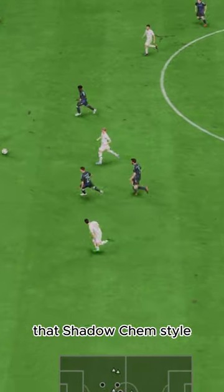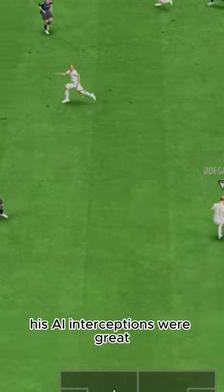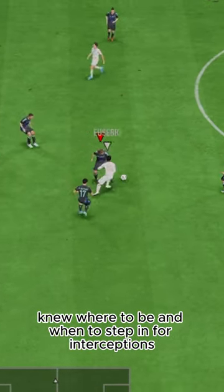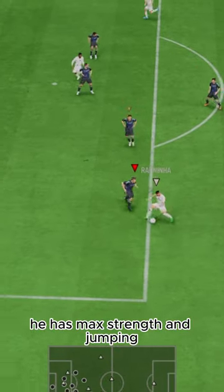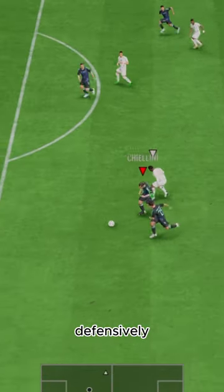Defending was awesome. That shadow chem style gives him three max stats in defending. His AI interceptions were great, as well as his AI positioning — he knew where to be and when to step in for interceptions without getting caught out. He has max strength and jumping, so he's super good at bodying off opponents, and he's great in the air for winning headers defensively.